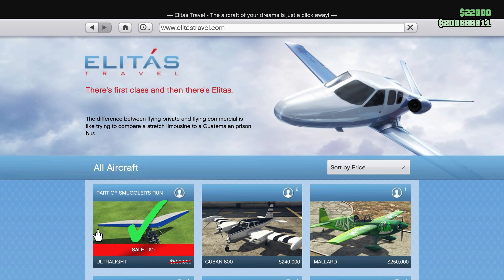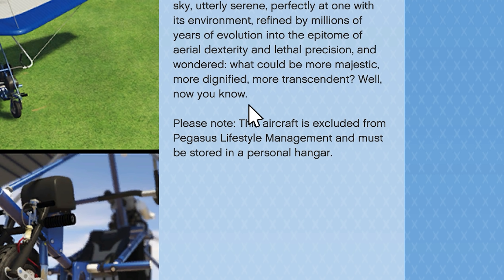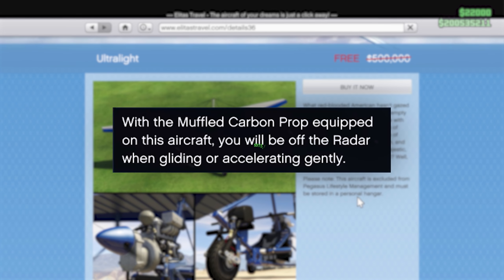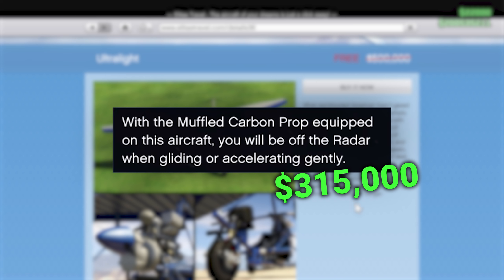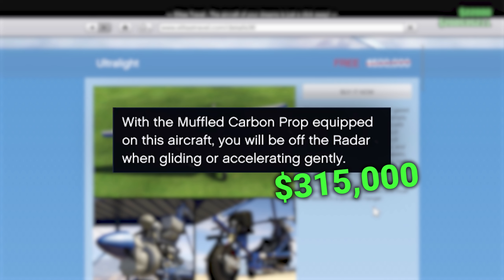Next on the discounts list we have the Ultra Light plane. It's a pretty interesting vehicle, and since it's free, go ahead and take it. The only issue is you need to own a hangar to store it — it's not a Pegasus vehicle. Also, if you do the stealth upgrade, you can disappear from the radar, which is pretty awesome.